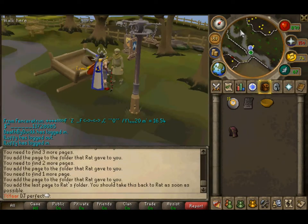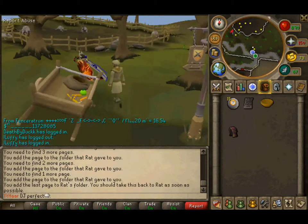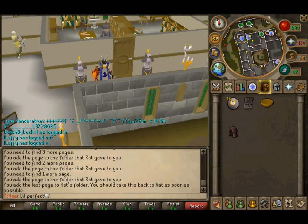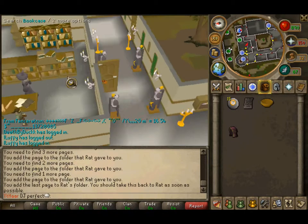You know what you don't want to do? Just go to the library in Varrock. Okay guys, I'm here. Should I talk to this guy? Yeah, this is the guy I talk to.